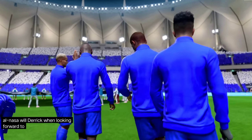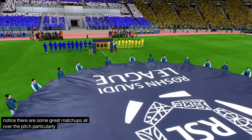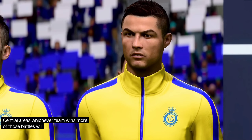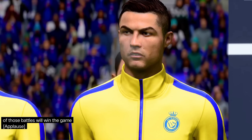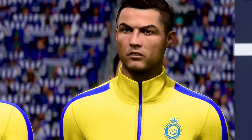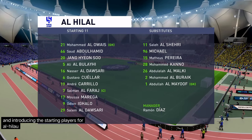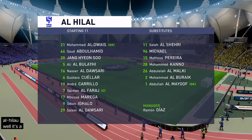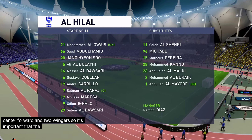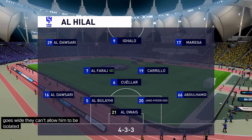Well, Derek, when looking forward to this game, you can't help but notice there are some great match-ups all over the pitch, particularly in those central areas. Whichever team wins more of those battles will win the game. And introducing the starting players for Al-Hilal — it's a 4-3-3 formation with a centre-forward and two wingers. So it's important that the midfield players give support to the striker whenever the ball goes wide. They can't allow him to be isolated.